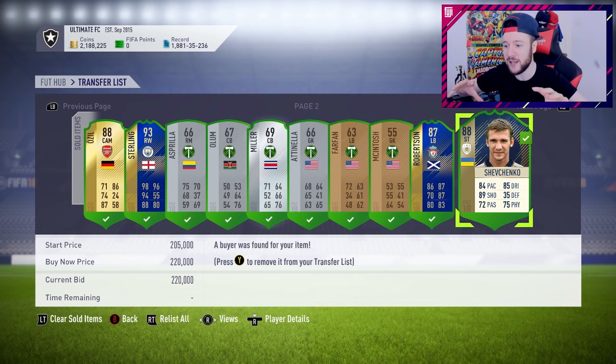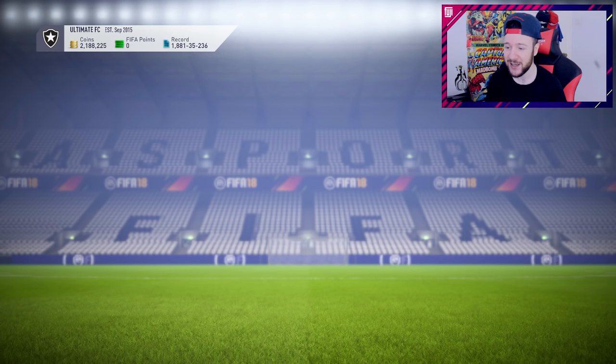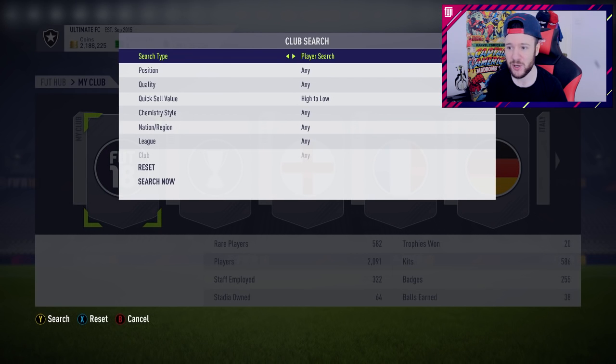Shevchenko was 220,000 coins, so already we've made 220k back and the whole league SBC didn't cost me anywhere near that — probably about 120 to 150k to complete covering Arsenal, Man City, Man United. Shevchenko's gone, and the other player we still have at the club is Team of the Season Eriksson. Already before even thinking about selling those cards, it's 700,000 added plus the TOTY De Bruyne sale.